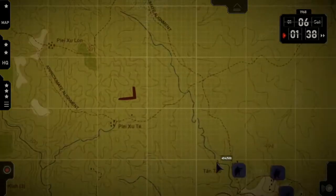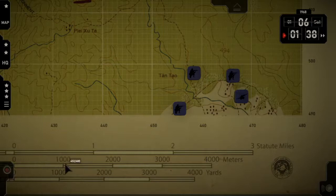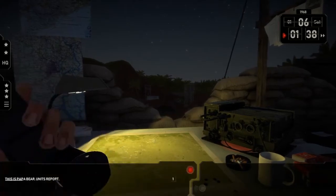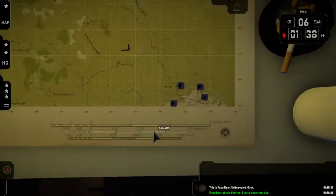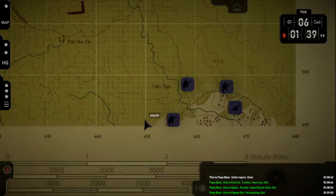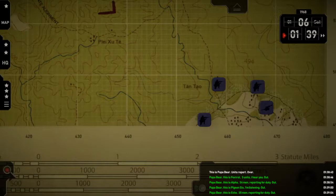The first thing we're going to do is start moving our troops. I gotta turn on the radio first. This is Papa Bear — units report. Over. Papa Bear, this is Foxtrot — five units. Papa Bear, this is Alpha — thirty men, reporting for duty. Papa Bear, this is Pigeon Six, I'm listening. Papa Bear, this is Echo — thirty-five men, reporting for duty. We've got Pigeon, Foxtrot, Alpha, Echo. Pigeon Six — who's that? That's our recon helicopter.